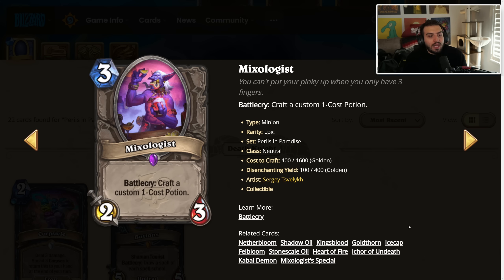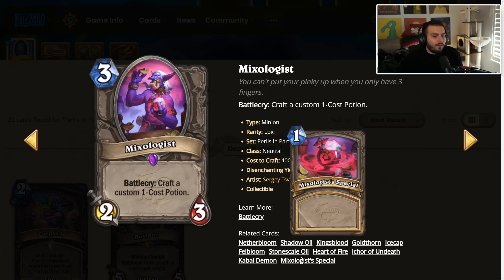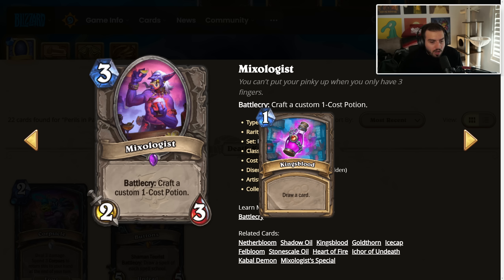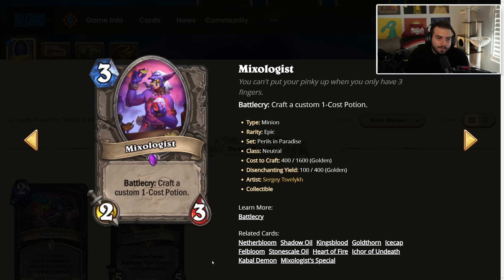Mixologist — 3 mana, 2/3, battlecry craft a custom one-cost potion. This is basically Kazakus from Mean Streets of Gadgetzan for Highlander, but you only get the one-cost version. The best ones were often just gain four armor, deal three damage, draw a card — not really great. For the most part you're probably just playing this because it's a one-mana spell, and I'm sure some classes can utilize it. It's hard to tell just because Kazakus was more of a context thing — some matchups you wanted the bigger spell, some you didn't. Is it a cool card? Yeah. We'll have to wait and see. Maybe it gets tried in a Highlander deck, but I'm not very adamant on it. I think Rogue has the highest chance of playing this though.